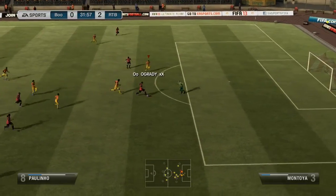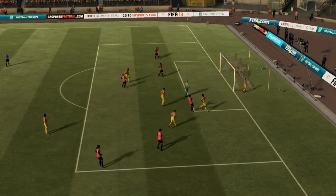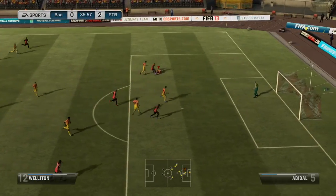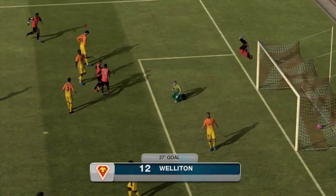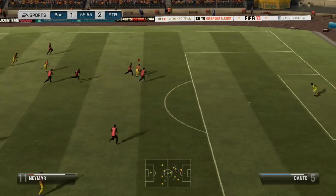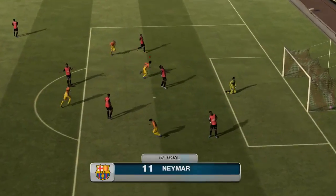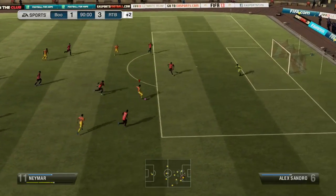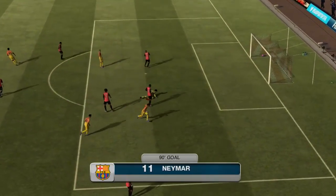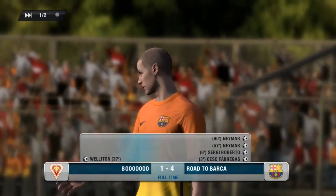Cesc Fabregas has got a massive long shot and I didn't realise how good it was. Paulinho nearly scored but there was a very very good block from Montoya. Some poor defending lets Wellington in but I am actually 2-1 up. I make it 3-1 through a Neymar goal and then a great turn and a very very nice finish into the bottom corner through Neymar — that is 4-1.